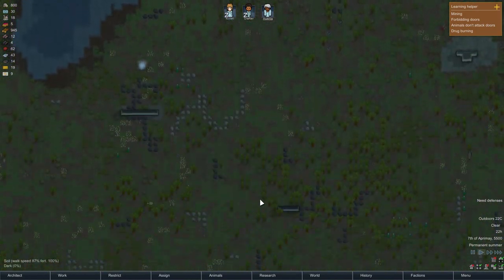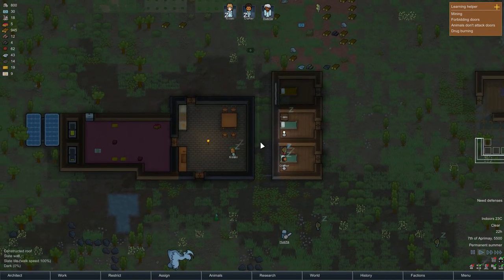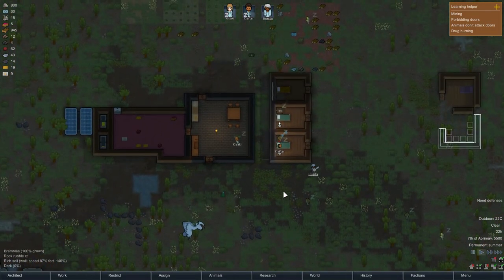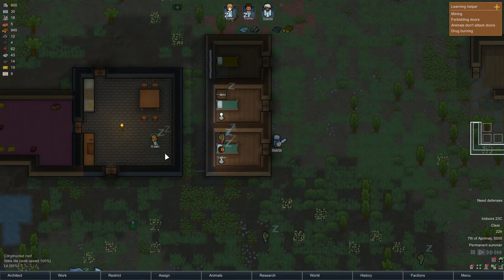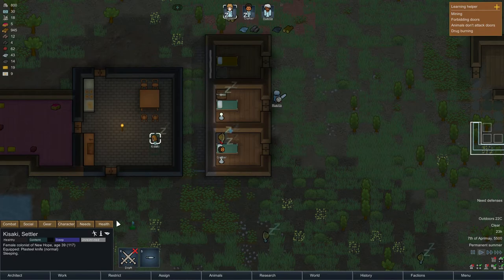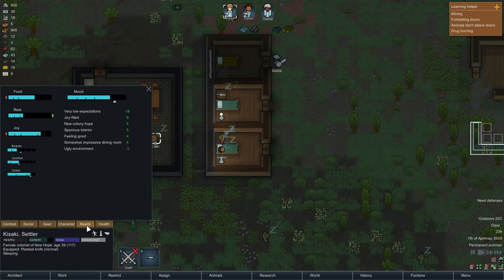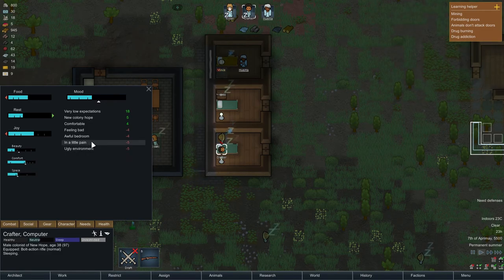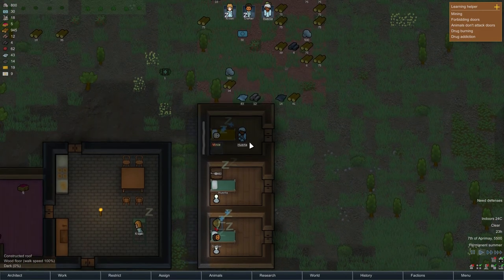That was actually pretty easy — none of our colonists got hurt or anything, so that was good. I knew it was going to happen sooner or later. Needs — not that bad. Environment, awful room — yeah, I'm going to work on that.